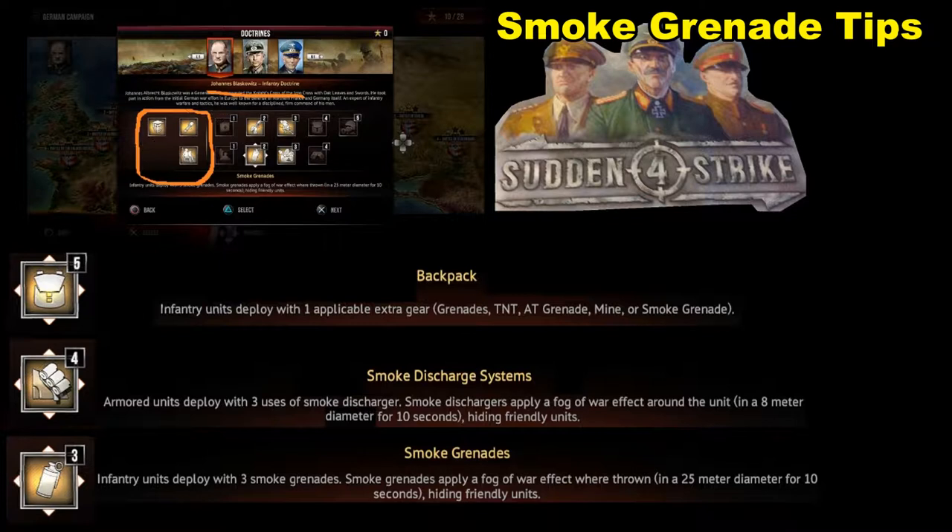If you can see right here, there are no options for smoke grenades. Now if you look more closely below, I've actually listed three different options for smoke grenades: there's backpack, smoke discharge systems, and just simply smoke grenades.